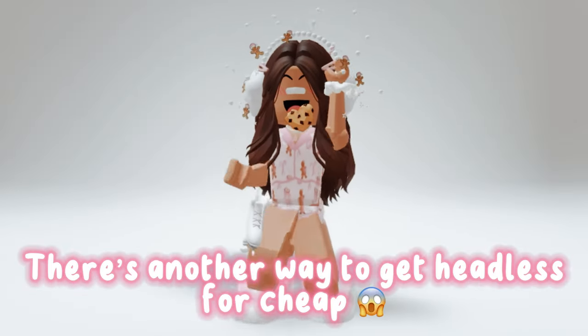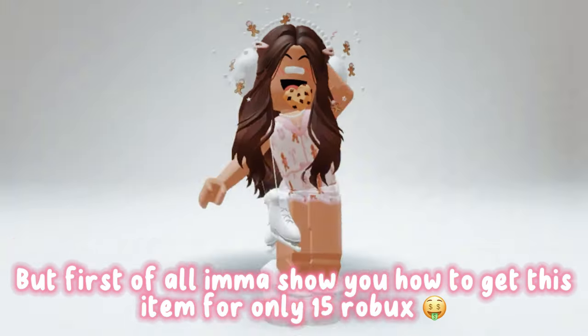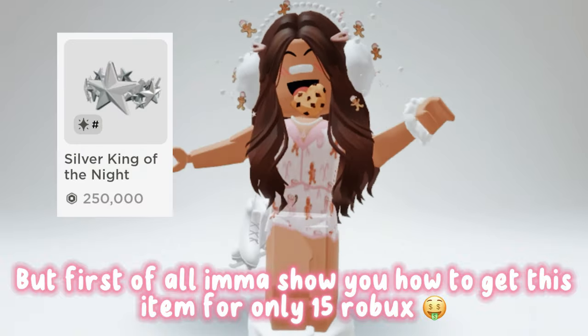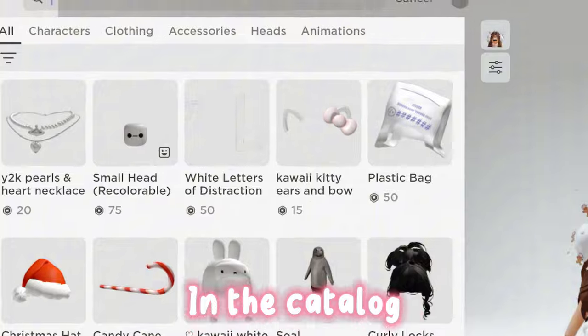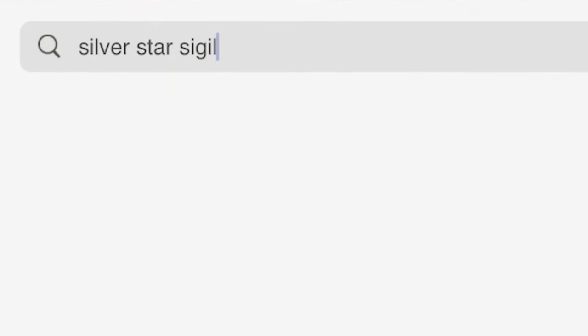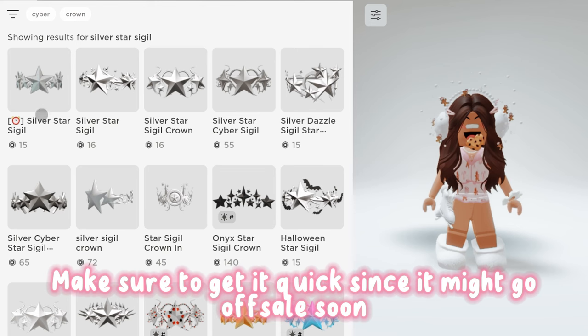There's another way to get headless for cheap. First, I'll show you how to get this item for only 15 Robux — in the catalog, search up 'Silver Star Sigil.' It's the first one right there. Make sure to get it quick since it might go off sale soon.